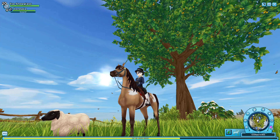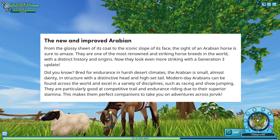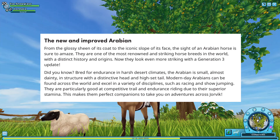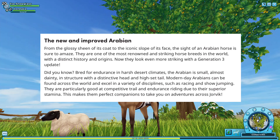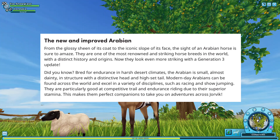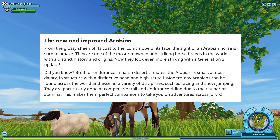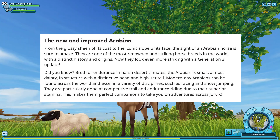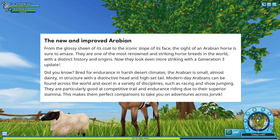Let me read what is on the Star Stable website: 'The new and improved Arabian - from the glossy sheen of its coat to the iconic slope of its face, the sight of an Arabian horse is sure to amaze. They are one of the most renowned and striking horse breeds in the world with a distinct history and origins. Now they look even more striking with a Generation 3 update. Bred for endurance in harsher desert climates, the Arabian is small, almost dainty in structure, with a distinctive head and high set tail.'